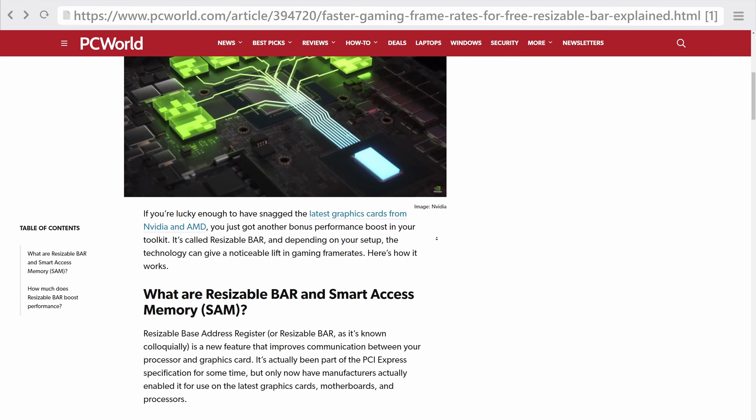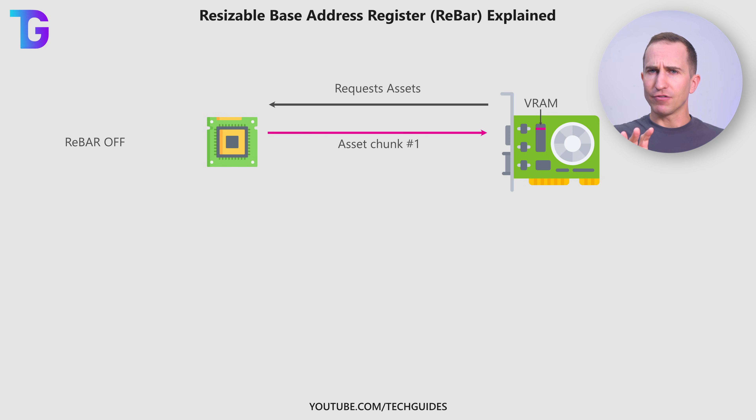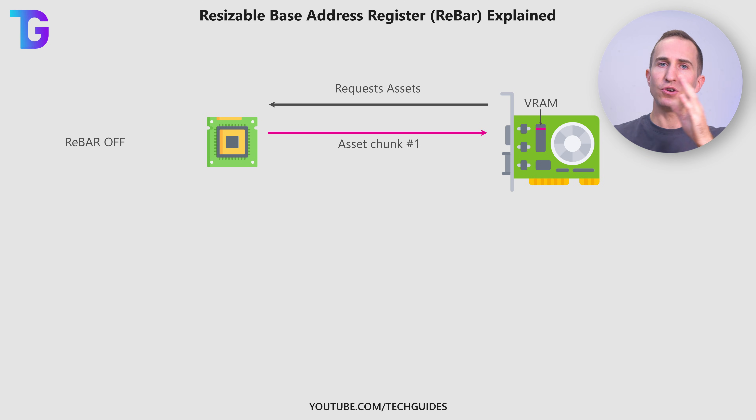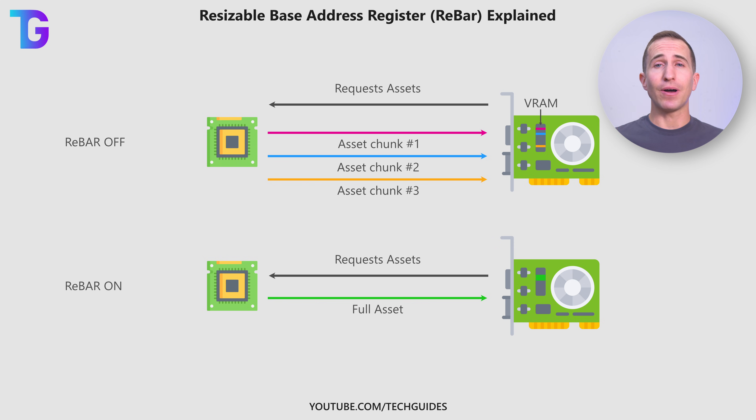For a top-down view of what rebar is, paraphrasing from a PC World article: when you play a game your GPU requests textures, shaders, and other assets from your CPU, which get stored in your graphics card's VRAM before being drawn into an image. Historically, the CPU was limited to accessing only 256 megabyte chunks of your graphics frame buffer at a time, effectively queuing assets in 256 MB pieces. With rebar enabled, your CPU can access your entire GPU frame buffer, greatly reducing the number of transfers needed and thus potentially boosting FPS.